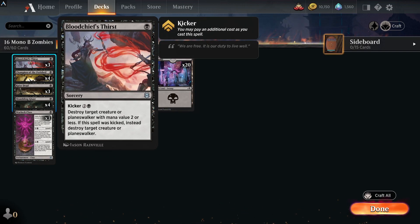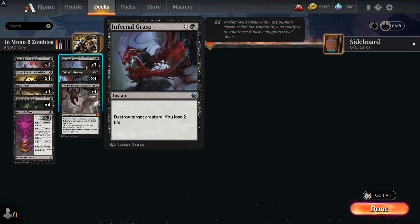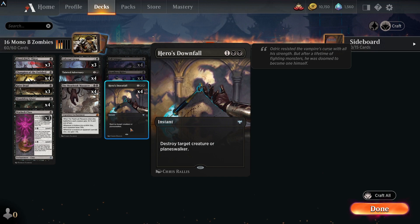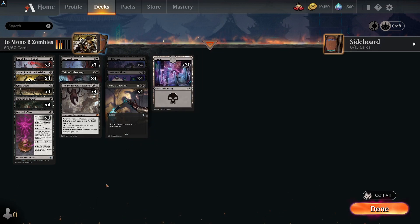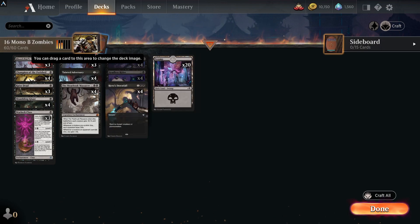For removal, it has Bloodchief's Thirst and Infernal Grasp — destroy target creature, you lose two life — really good removal in black even at common. Then you've got Hero's Downfall, a nice uncommon: destroy target creature or planeswalker for double black. Other cards bring stuff back from the graveyard for one mana back to your hand, so you can recur your rare cards.